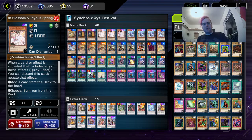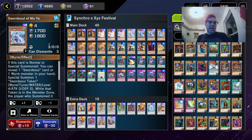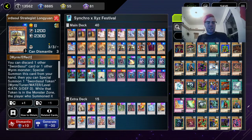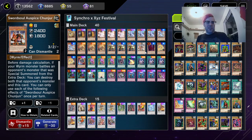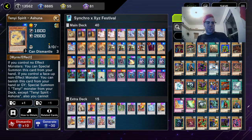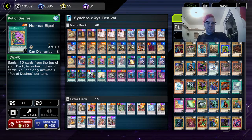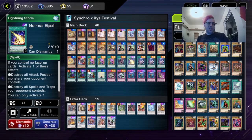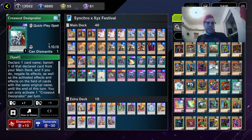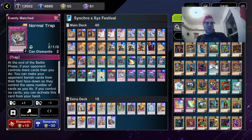Next, three Ash Blossom and Joyous Spring, because pretty much everyone in this event is playing Swordsoul and you want to stop them from adding cards constantly. Then three Swordsoul Noye for consistency, two Swordsoul of Koa'ki, three Incredible Ecclesia the Virtuous, three Swordsoul Strategist Longyuan, one Swordsoul Auspice Shunjun, one Ten-Yi Spirit Vishuda, two Ten-Yi Spirit Ashuna, one Nibiru, three Pot of Desires, one Vessel for the Dragon Cycle, one Lightning Storm, three Swordsoul Emergence, two Called by the Grave, one Cross-Out Designator, one Heavenly Dragon Cycle, and two Evenly Matched.